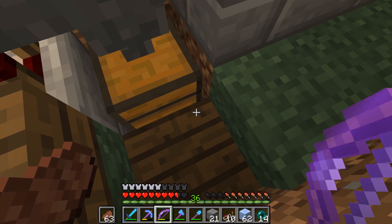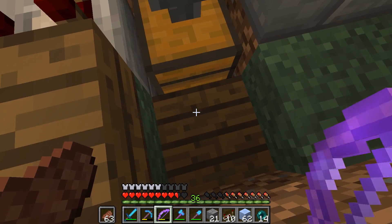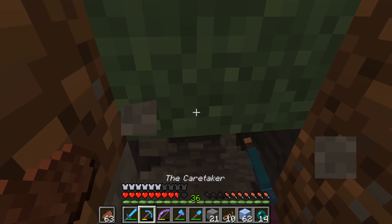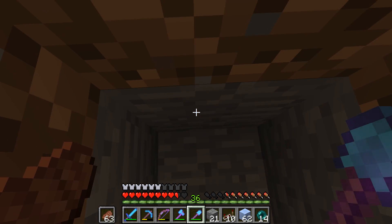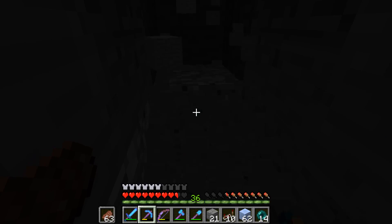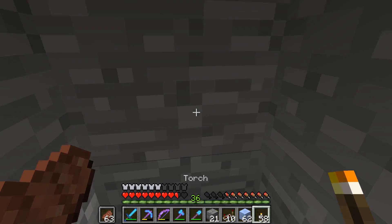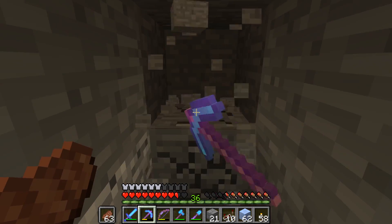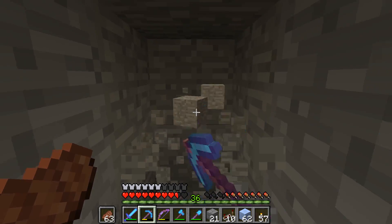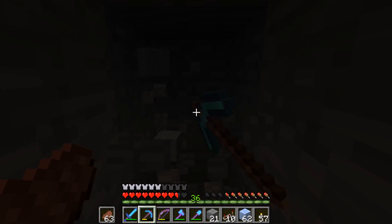We're at the mushroom farm and we are at Y67 — we need to go down to Y59 and then go south from this chest. It should be fairly straightforward: we're at 65 so we need to go down one, two, three, four, five, six blocks. Y59, then just go straight this way. I should run into the other tunnel fairly soon, and then I just need a dispenser that dispenses out the mushrooms with some ice on the floor — should be a very straightforward one.